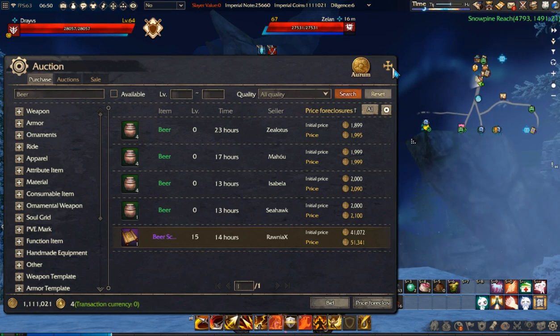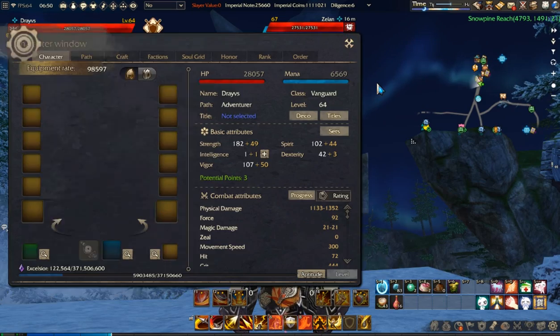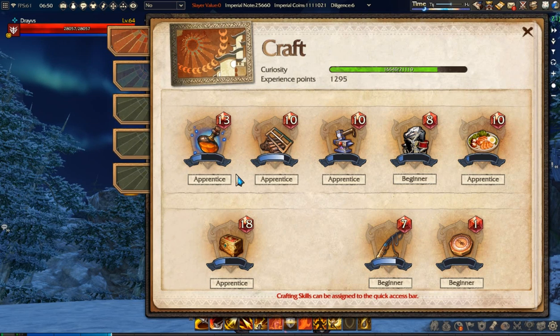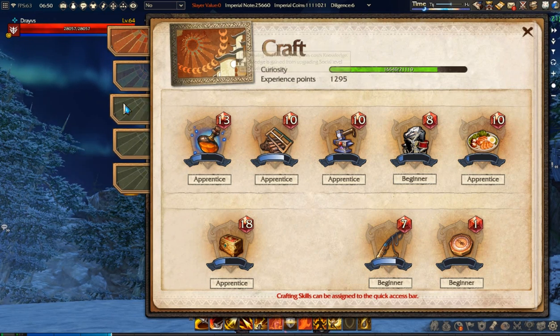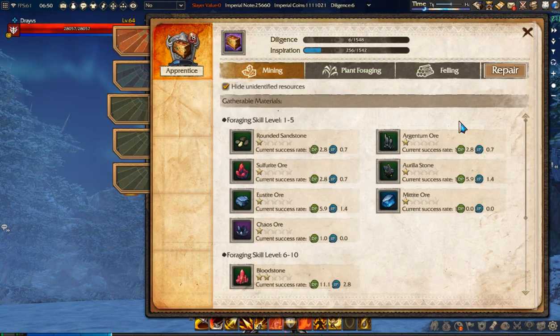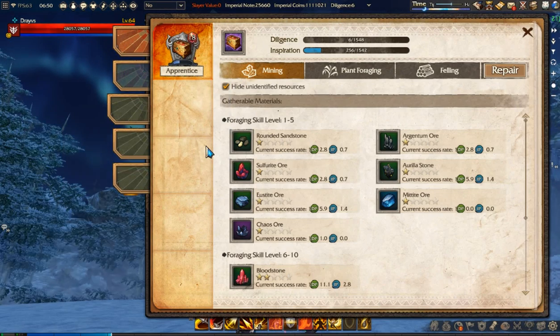So I would recommend you just go get those recipes by random crafting. It's much cheaper, and if you craft some good stuff you can actually make money out of it. But I know that you have a limit of diligence and inspiration — as you can see I'm already out of it — so you may not always be able to get it.